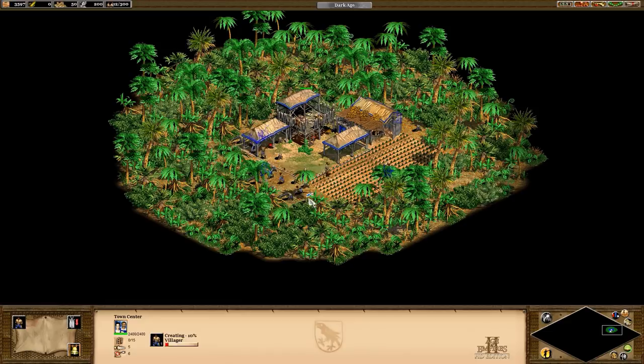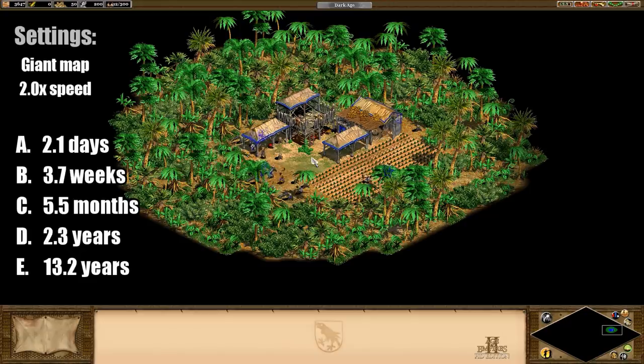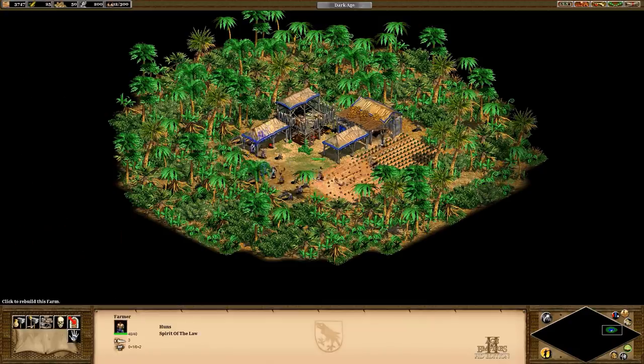So, how close was your guess? The correct answer for a giant map was, of course, option D. For me, the walking distance added up faster than I expected, but certainly makes sense in retrospect, and it was a fun problem to try to work out. That's all for this one — thanks for watching, guys, and I'll see you next time.